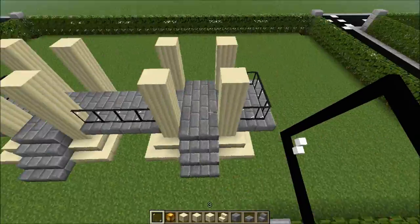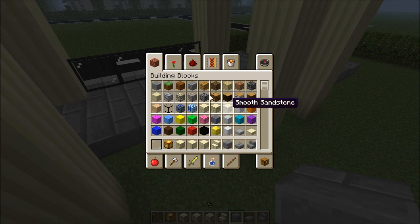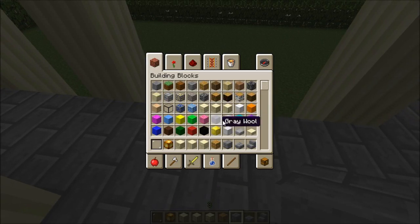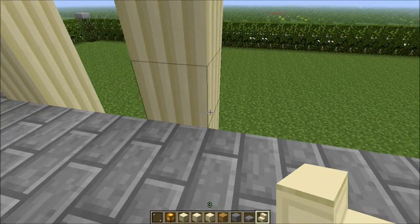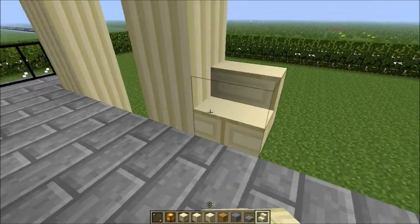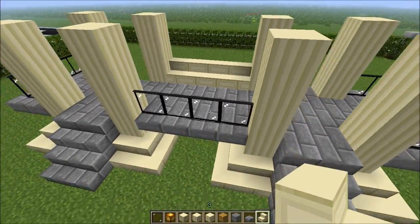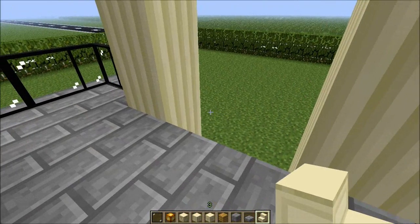A nice garden and a pool in there. Let's do the entrance now with wood planks. Before wood planks, I think I need these stone stairs. Because I was thinking to do a couple more of these stairs — it would look fantastic — so I'll have a nice step for the house.